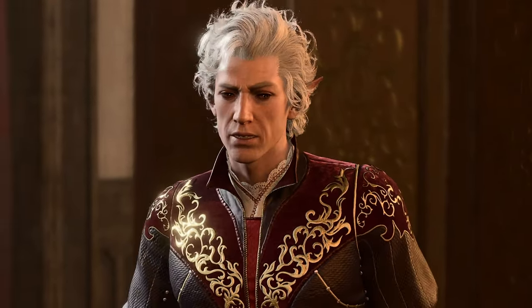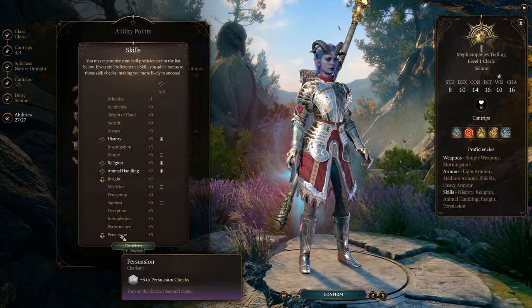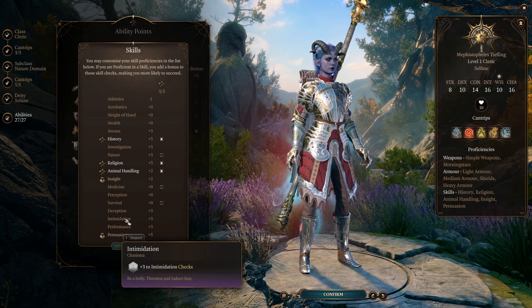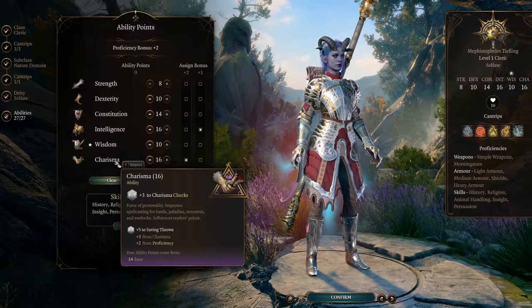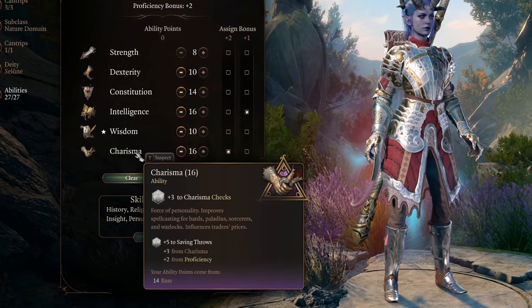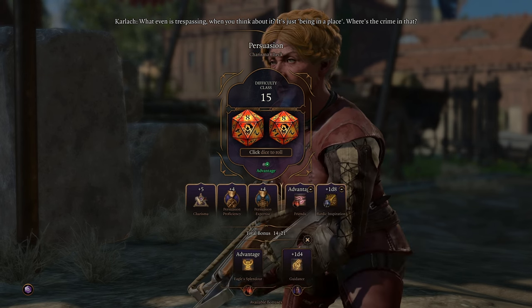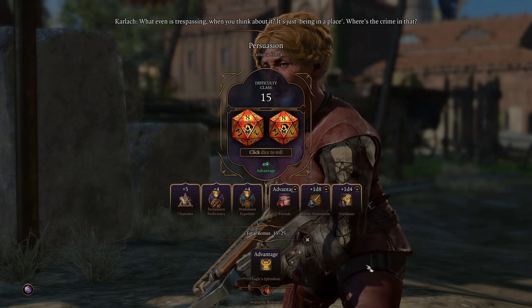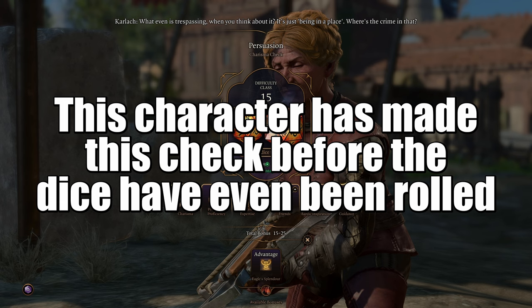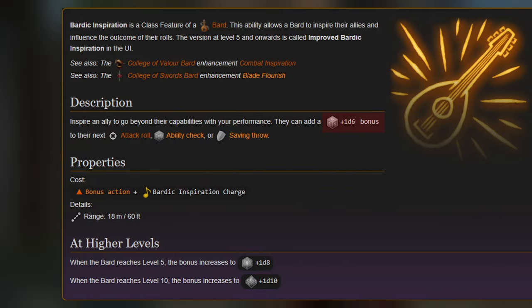We'll also move on to how to ensure you get better rolls in combat. Your main ability checks for conversations are persuasion, deception, and intimidation, and they are all influenced by charisma, so ensuring your character has high charisma will help get better bonuses. Having more than one high charisma character in your party can be a massive benefit because the Bardic Inspiration skill can give you huge bonuses. Bards can't cast this on themselves — at level one, Bardic Inspiration adds a 1d6, at level five a 1d8, and at level ten a 1d10.